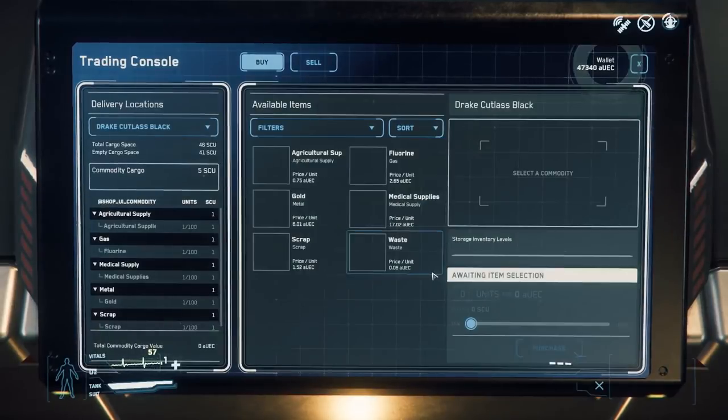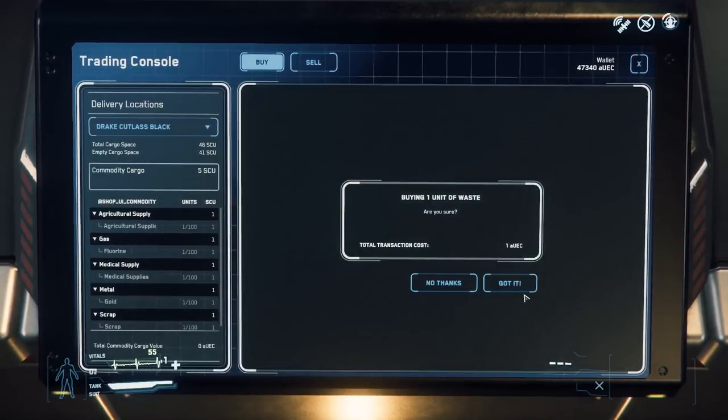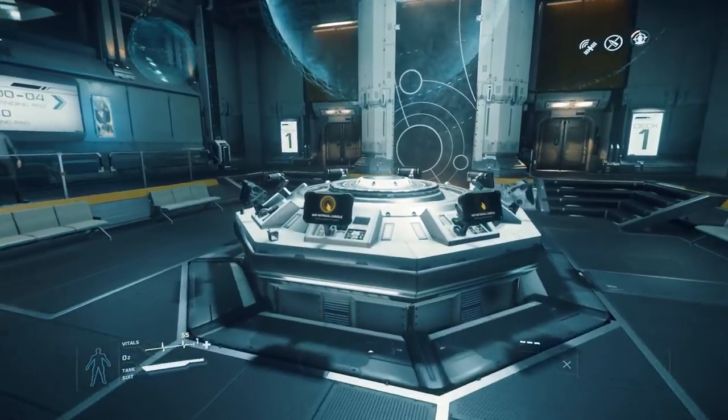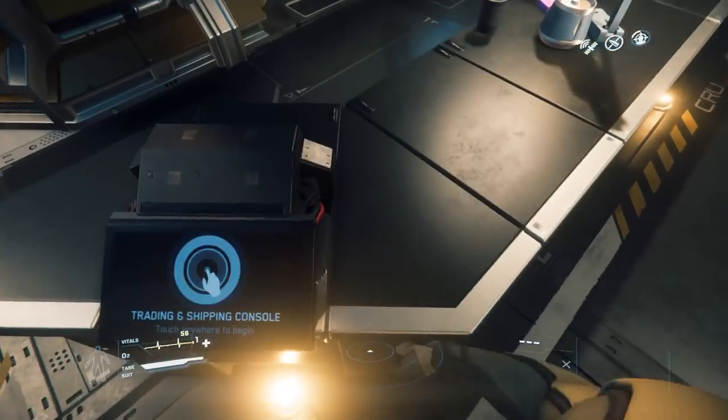We're not flying blindly. We know that specific outposts sell and buy specific commodities. For example, we know that medical supplies sell well in mining outposts, and from those outposts we can buy minerals to sell back to Port Olisar. Selling gold or fluorine to a mining outpost is not going to net a good profit. With the changes in trading in the 3.1 update, locations no longer buy back the commodities they have sold to you.